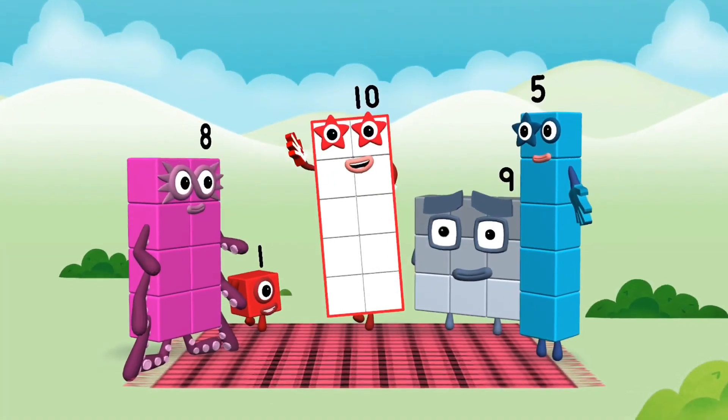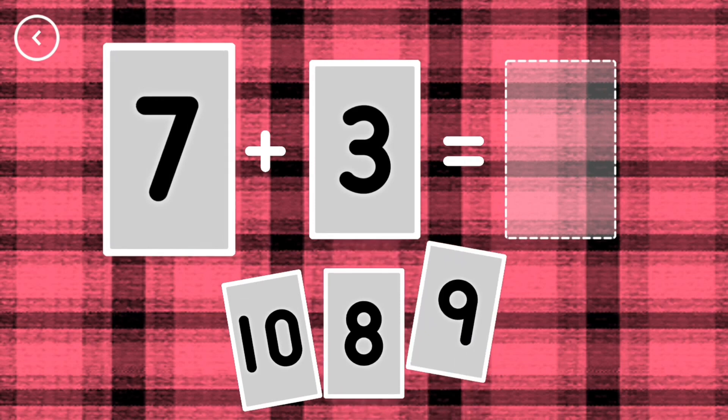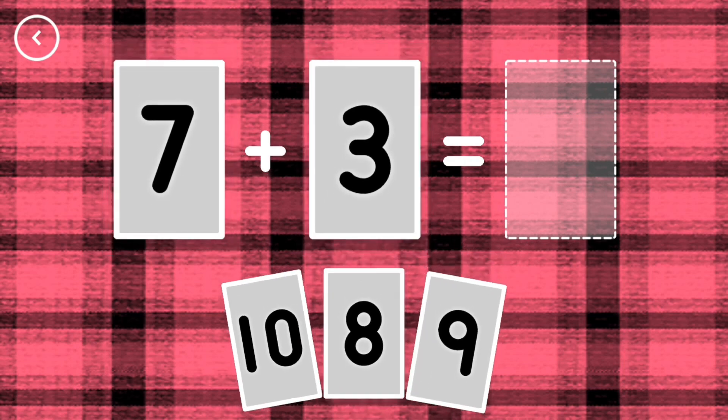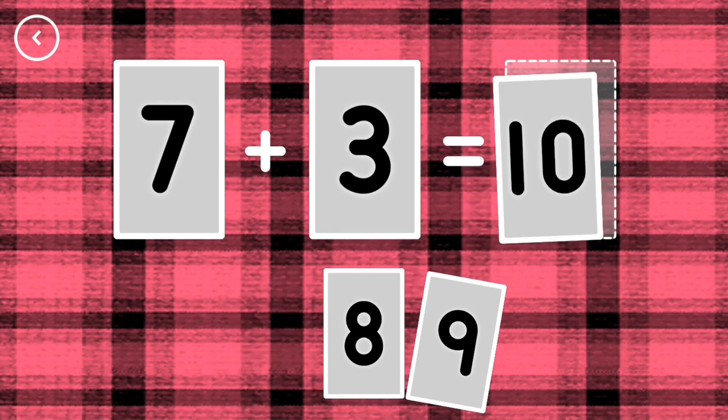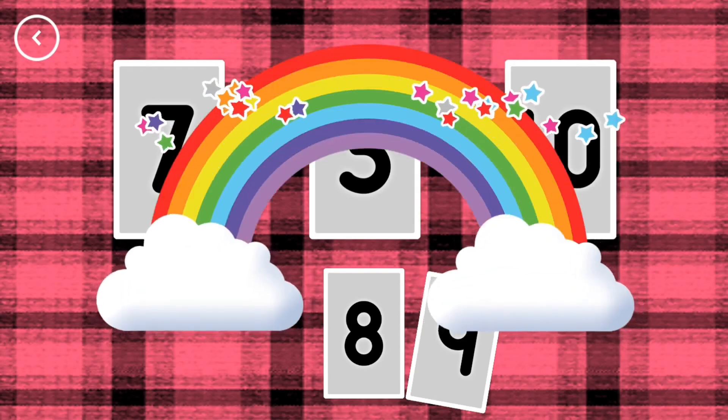Yay! If you start with this many and add this many, how many do you have all together? Ten. Seven plus three equals ten. Yes!